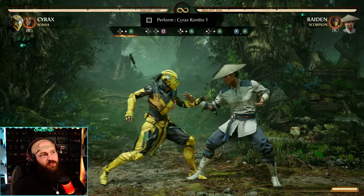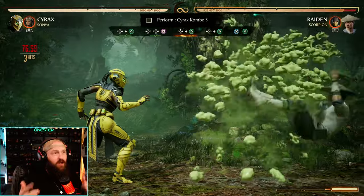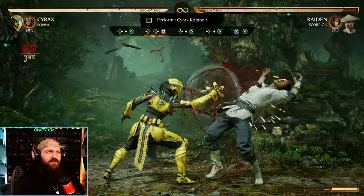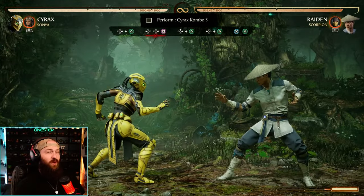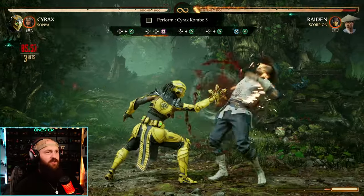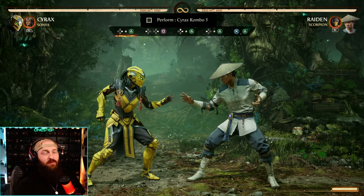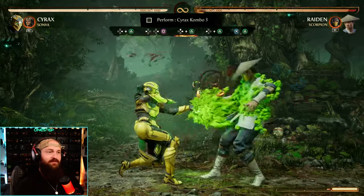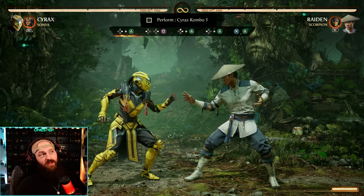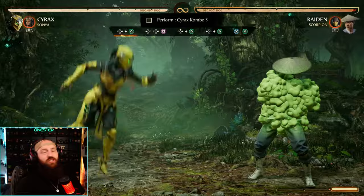Now this forward-two into back-forward-one — you can cancel after the first hit or the first two hits of the forward-two. Forward-two does three hits total. You can do two hits and then back-four-to-one for more damage, or even all three hits: one, two, three, back-four-to-one. If you do back-four-to-one too early it'll still connect — you'll just do it after the first hit. I like to do the full three hits to get maximum damage.